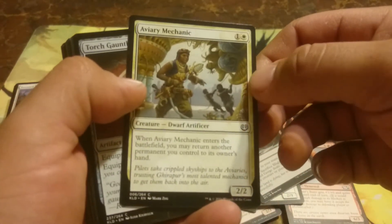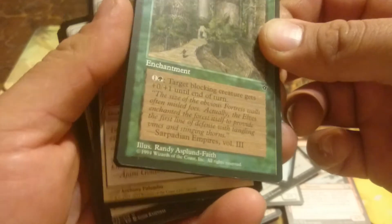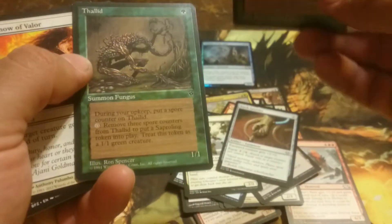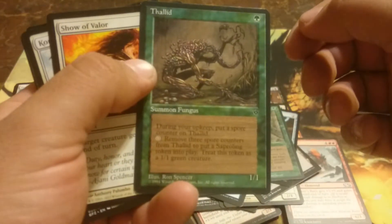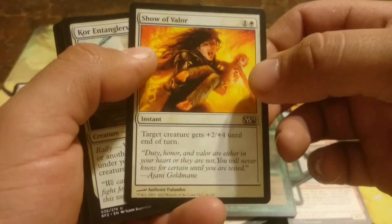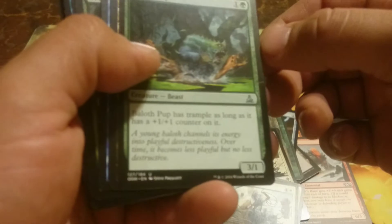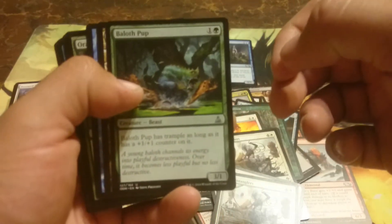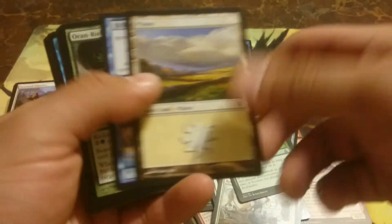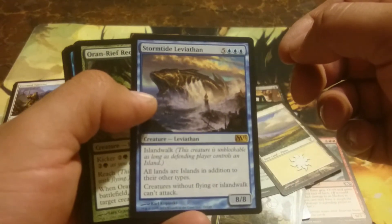Aviary Mechanic, Torch Gauntlet, Elven Fortress. Solid Shadow. Show of Valor, Core Entangler Three, Balith Pup, other planes — and another rare: Stormtide Leviathan!